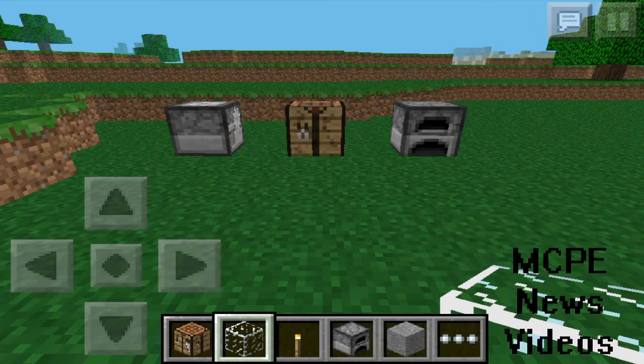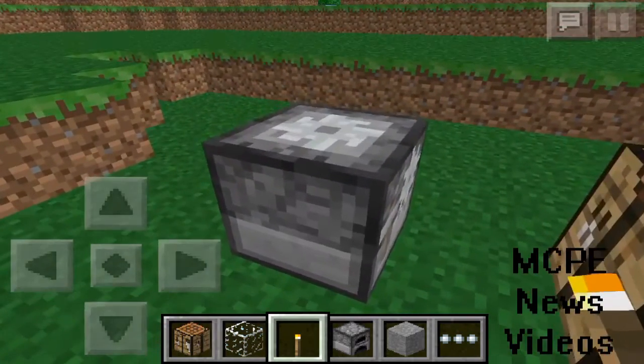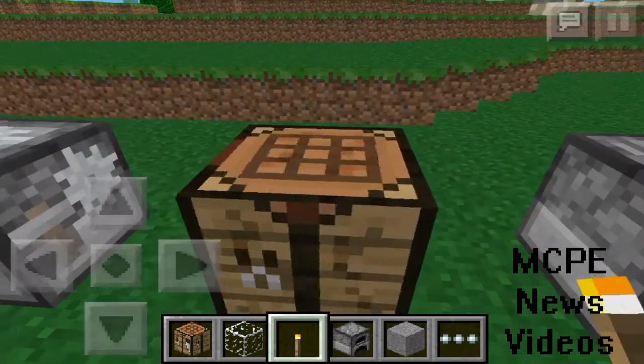What's up YouTube, MCP news videos, and today I'm going to show you how to place torches on top of a stone cutter, crafting table, and furnace. Obviously you can't place torches on top — you can see that — and if you're in survival mode you would just open each one of them.